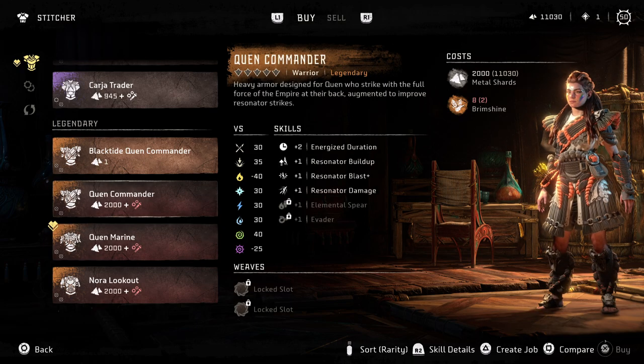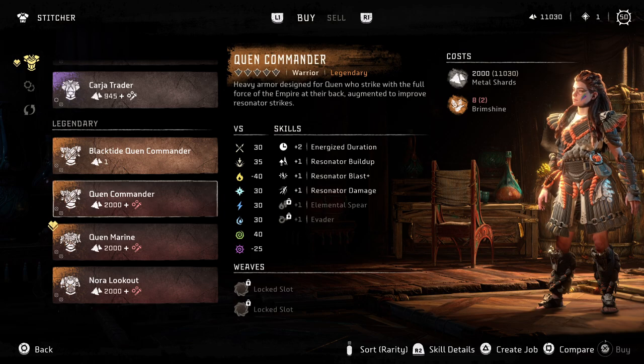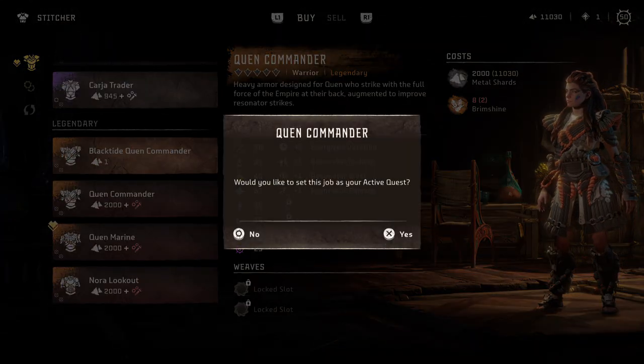So what you're going to do is click triangle and that will create a job for you to find brimstone. So you'll be able to buy this. It's that easy.